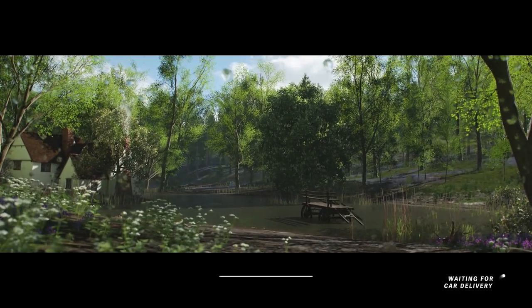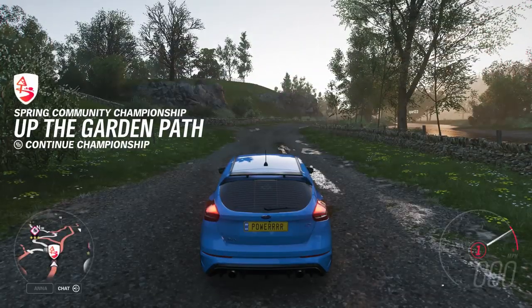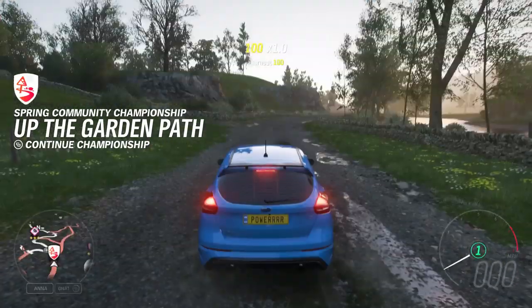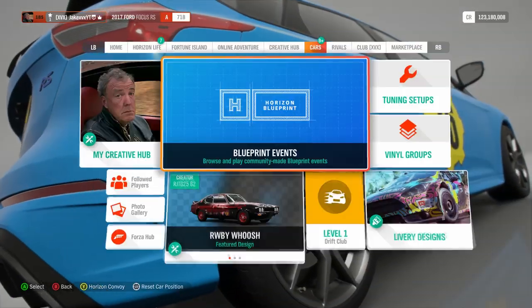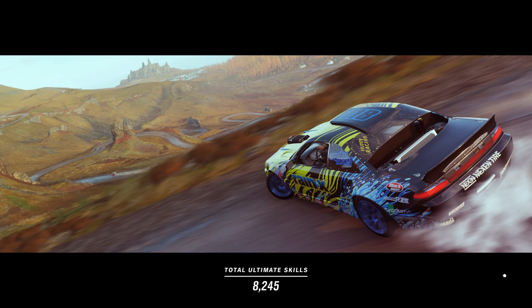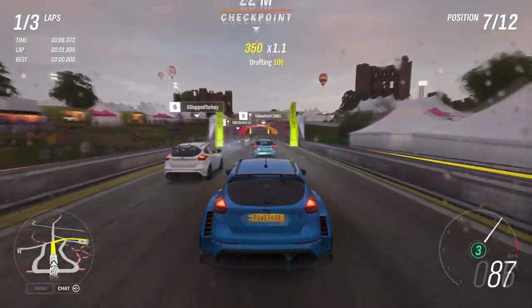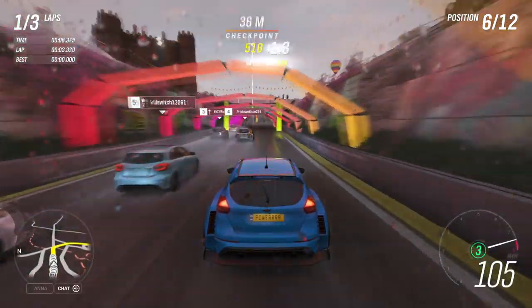Make sure you set your difficulty to expert and get cracking with the three races. I'm going to give you a quick 20-30 second tips on each one of the races now so you'll be able to easily smash through it and get the Hot Wheels Mustang. The first race I did was the lapped one at the festival — it's a three-lap dirt race around the festival. Here are some quick tips.